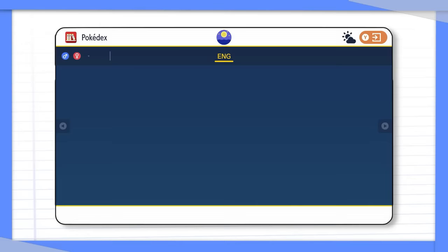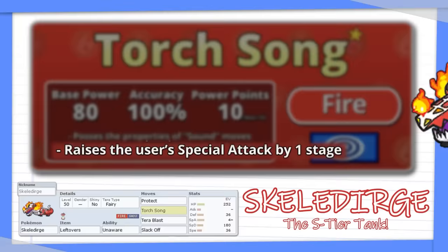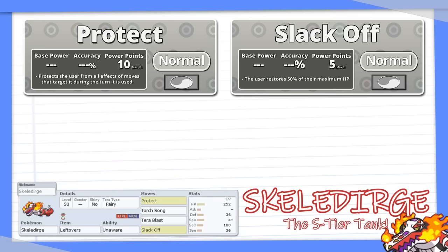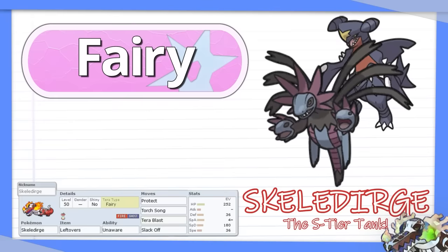The first Pokemon I decided on was Skeledurge. It's a really strong Pokemon right now, and it's in her S tier. Skeledurge's goal is to be extremely bulky and hard to get off the field, and while it's sitting there, to get up one or two Torch Songs. Torch Song boosts Skeledurge's special attack every time it connects, so after one or two it's putting out a ton of damage. I trained Jaden's Skeledurge to be super bulky, gave it Leftovers, Protect, Slack Off, and Terra Blast — with Terra Fairy, it can flip negative matchups against Hydreigon and Garchomp on their head.